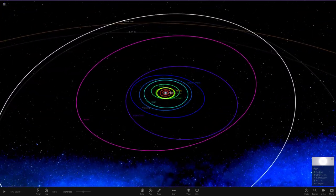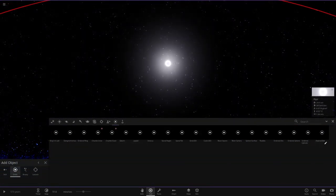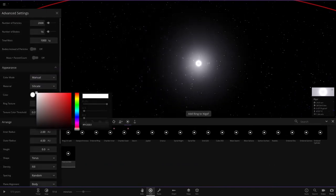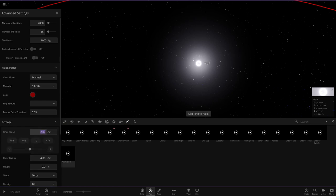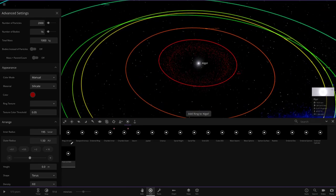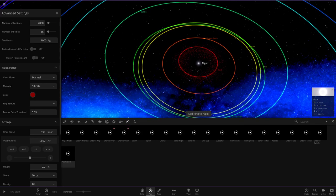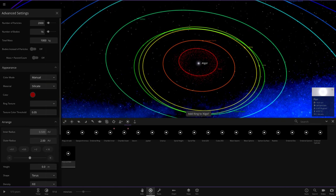Now we can re-add the asteroid belt. Setting manual, dark red colour. We wanted inner radius 0.5 AU and outer around 1 to 2 AU. After a few control-Z adjustments, the outer radius goes to 2 AU — the red object is now sitting inside the asteroid belt. Adding ring — voilà! Awesome. Setting this back to 1 AU.